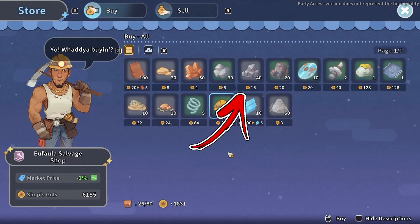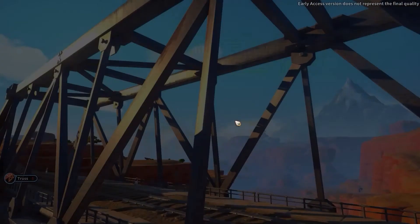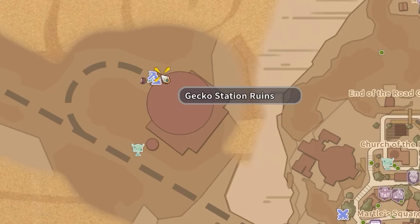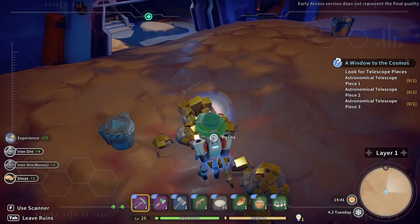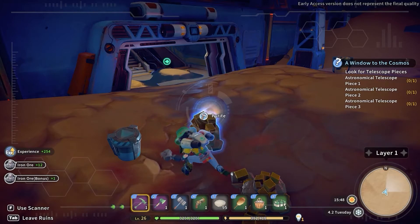In case you don't want to buy it but farm it, you have to proceed in the mine questline until you repair a bridge. This bridge will allow you to access a new area, and immediately in its top right side you will find a Gecko Station Ruins entrance. Inside this dungeon, you have to find and mine some yellow nodes called Purite. By mining those, you will be able to collect the iron ore. You can also occasionally find iron ore by mining the terrain in these dungeons as well.